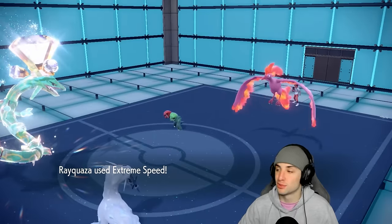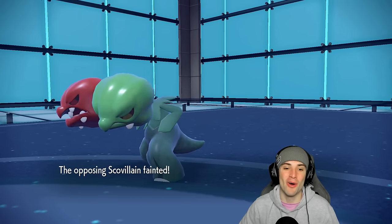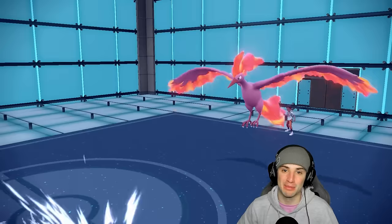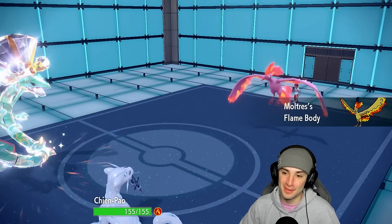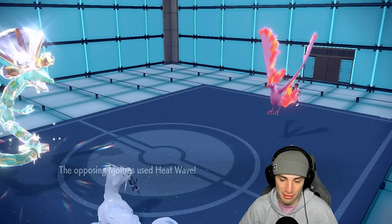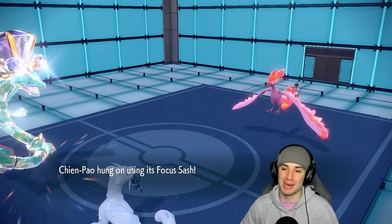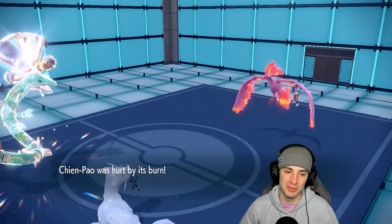Skeledirge is gone. Ice Spinner is not gonna KO due to that berry — is the berry enough for them to avoid the sweep? They live on one HP! How dare you live on one! Heat Wave flies out — Rayquaza dodges it, but Shen Pao takes the Flame Body burn. The burn on one HP gets rid of my sweep. We hate this game! But still, Rayquaza absolutely lighting it up — no problem.